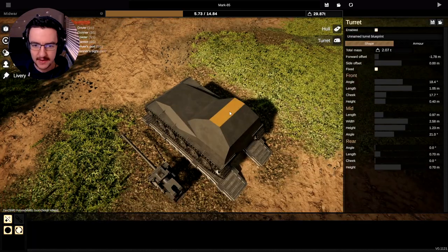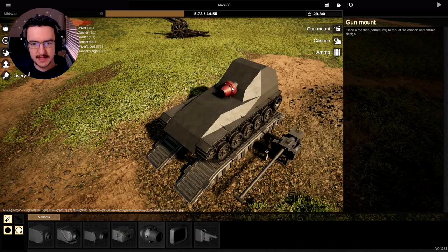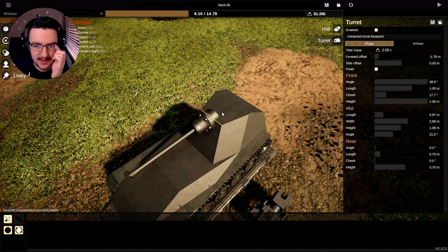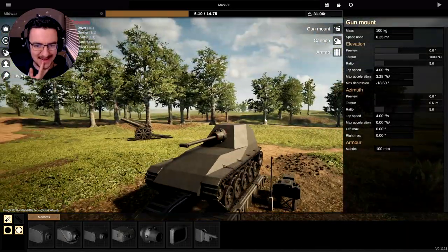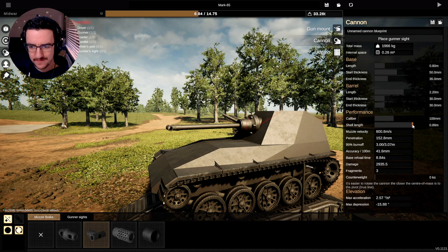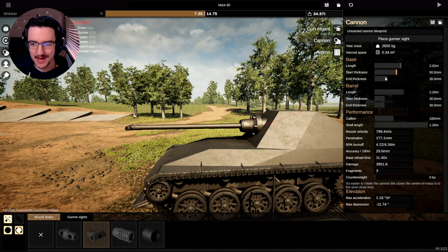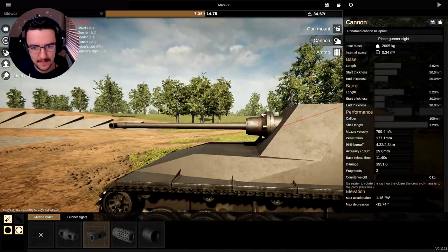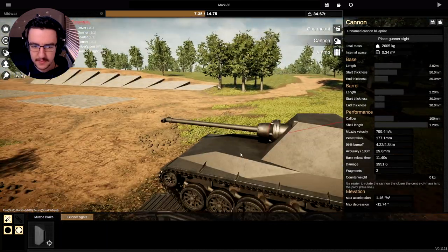Go back to the base, go to the turret, and lower the top down just a little bit. We'll slap the gun on straight away — it's going to be one of these because we can actually move it side to side. We want it to be up there, so you go here, lift this up, and angle that bit backwards. Go to firepower, grab this guy, put it right there. We're going to give it a pretty decent gun — it's going to be a 100mm calibre with a really big shell length. The length is going to come all the way out, giving us a penetration of 177mm. That's not bad at all — actually really good. We'll put the gunner's sight up here.